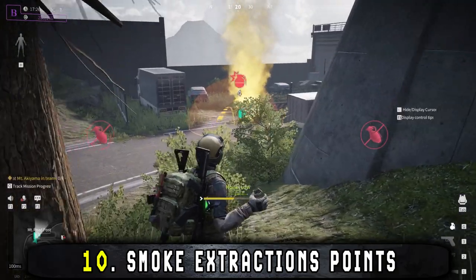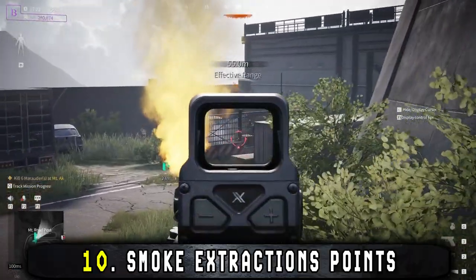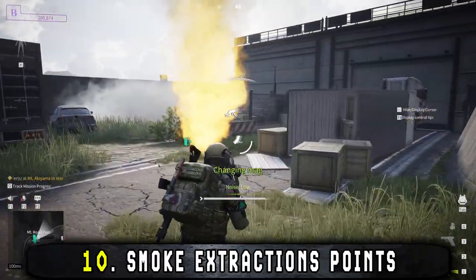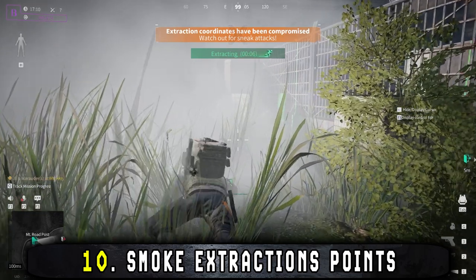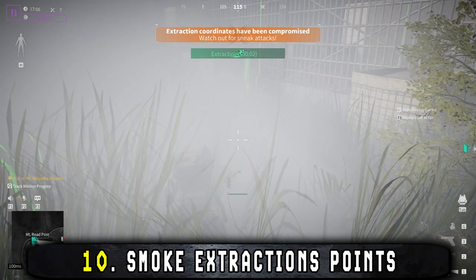When extracting, you can make it safer for yourself by smoking the extract. Enemy players do sometimes camp extract points, so laying down some smoke will make it harder for them to see you. They'll still know you're there due to the alarm and on-screen message, but they will have a harder time seeing and killing you.